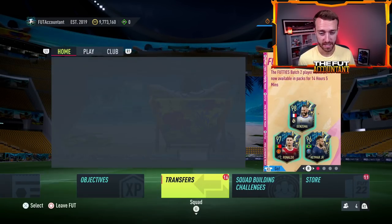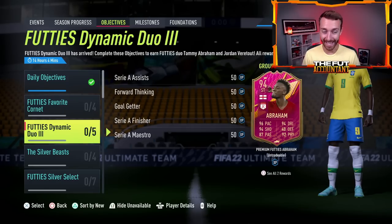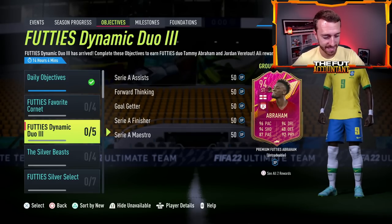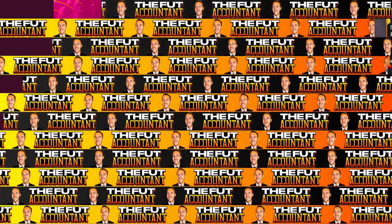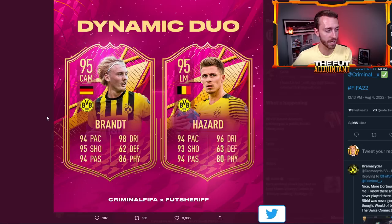Speaking of objectives, that new dynamic duo is going to be Julian Brandt and Thorgan Hazard, if you didn't see that leak from yesterday. Kind of a nice dynamic duo — hopefully they're decently good in game and shouldn't be that hard to complete. What this also really points towards is a Bundesliga cup, and just like the Serie A cup was last week, we are hoping for good rewards and no daily limit on the number of games we can play.